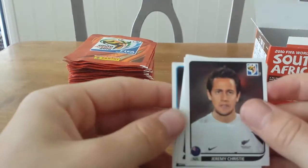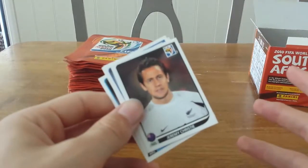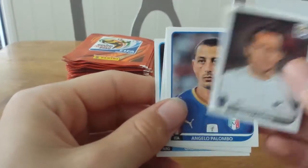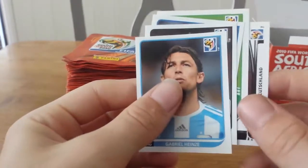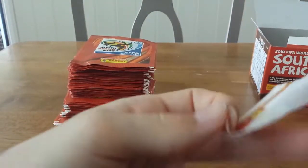Let's open up the third pack. This does remind me of old times when I used to collect these properly back in the day — I've still got my album upstairs, that's why I got this specific one. I could have got the Euro 2012 one but I didn't really collect that at the time. We get Jeremy Christy, Angelo Palombo, Guly Guly Mo Franco, the German setup, and Gabriele Heinze.